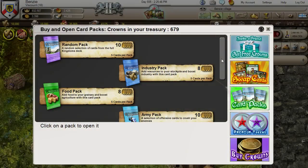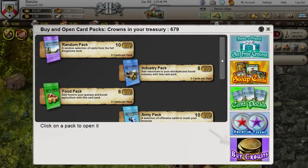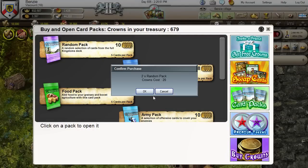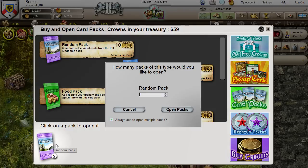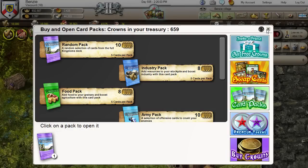Cards are usually found in card packs, which can be bought with crowns at the card screen. After purchasing crowns, players can choose to spend them on different types of card pack, such as random packs, food packs and army packs. Purchased card packs appear in the bottom panel of the card pack screen, and players open packs and play cards by clicking on them.